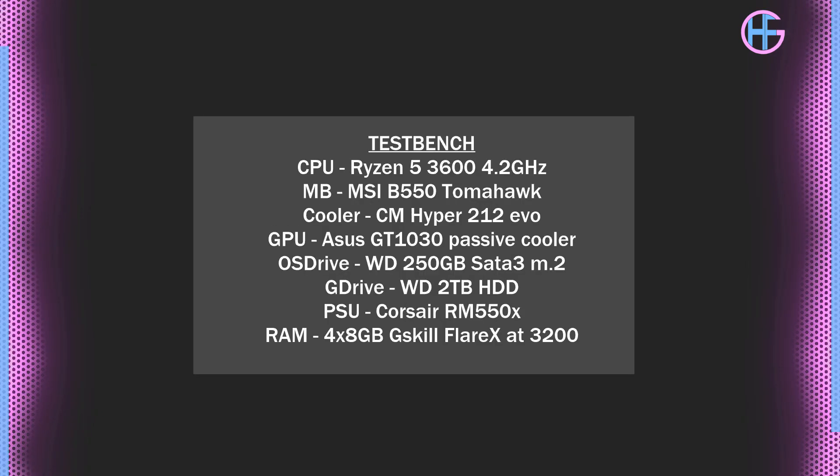For the test system: the CPU is the Ryzen 5 3600 overclocked to 4.2 GHz on all cores, the motherboard is the MSI B550 Tomahawk, and the CPU cooler was the Cooler Master Hyper 212 Evo. The OS drive was a 250 GB SATA3 M.2, the game drive is a 2 TB hard drive, the power supply is the Corsair RM550X, and for RAM I had four 8 GB DIMMs of G.Skill Flare X at 3200 MHz.